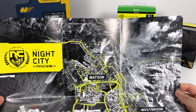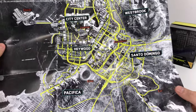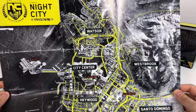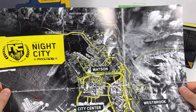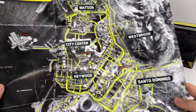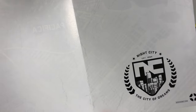It's a black and white map. Here we have Watson, City Center, Westbrook, Haywood, Santo Domenico, and Pacifica. It doesn't really look that big, but I'm pretty sure these areas are very dense — probably going to be huge. If you can actually run around through all these mountains, then definitely the game is huge. On the back it's just blank but it has a logo: 'Night City, the city of dreams.'